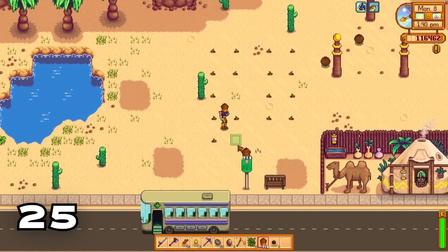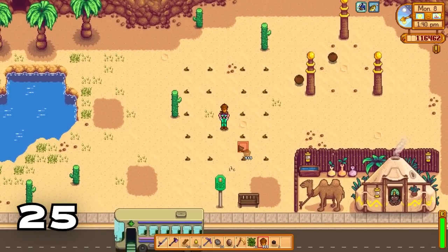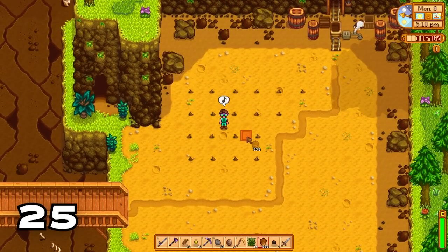All around the bat house area, and all over the desert and the quarry, are great places to make huge tree farms if you need wood.